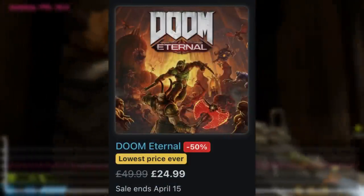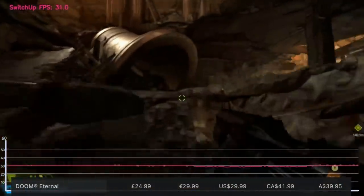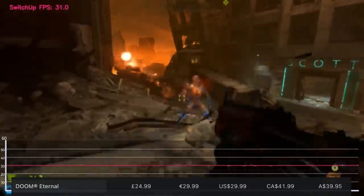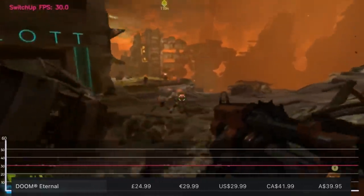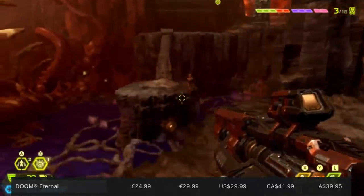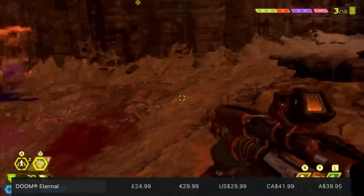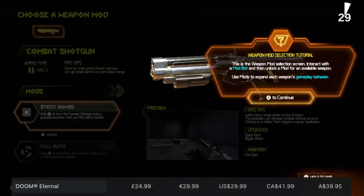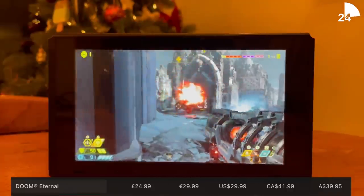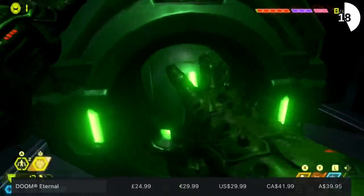First up, the crown has to go to Doom Eternal, which I reviewed on the channel. When it launched it was already in pretty good condition — it wasn't always hitting native resolution but the frame rate was decent, performance was good, and it had gyro controls. Since launch it's had a few patches to make it even better. This is by far the cheapest it's ever been on Switch, bringing it down to a price more reminiscent of other consoles. It's £24.99, half price, going until April the 15th, and easily one of my top picks.